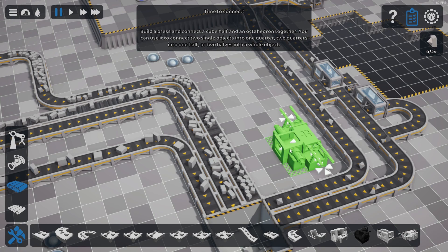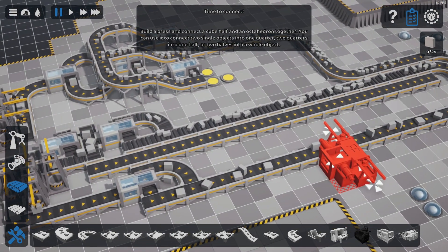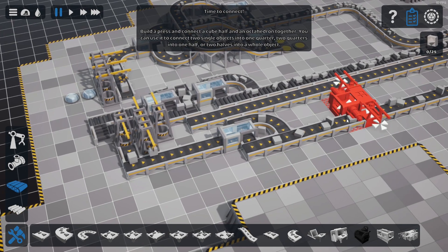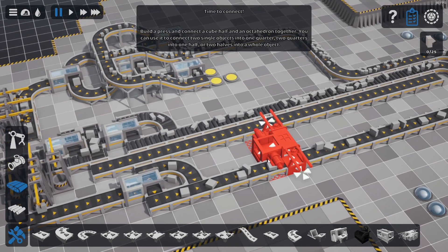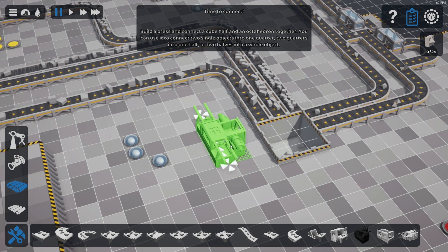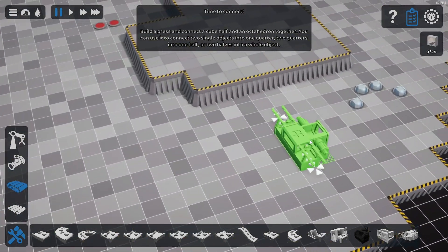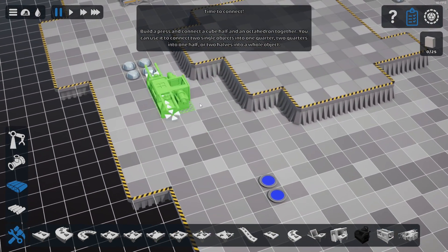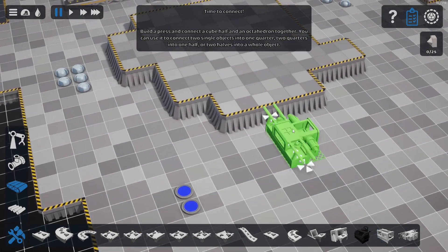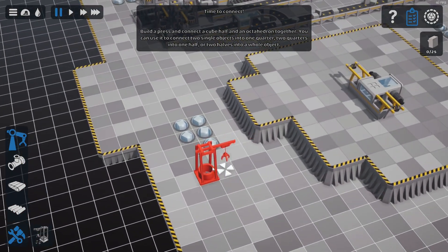The press will take in half cubes and half octahedrons to make the thing. What I want to do here - let me put this over here. We've got cubes and octahedrons over here. Let's do a new one - let's grab the cubes, grab the octahedrons, split them in two and then merge them together up here. Let's put that up there for the moment.